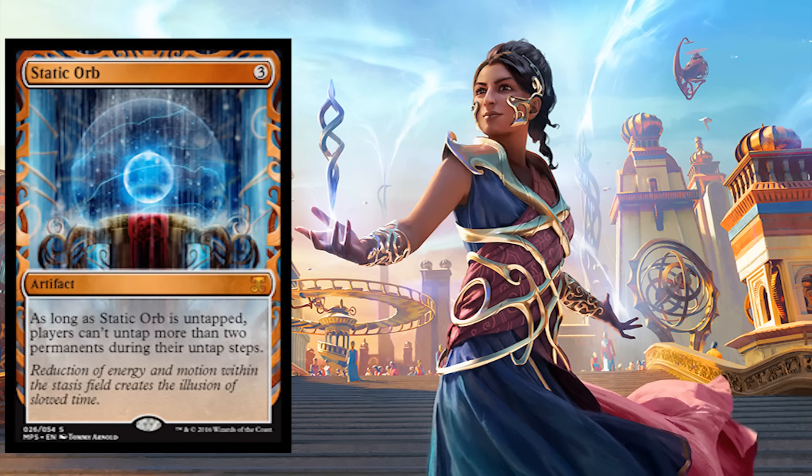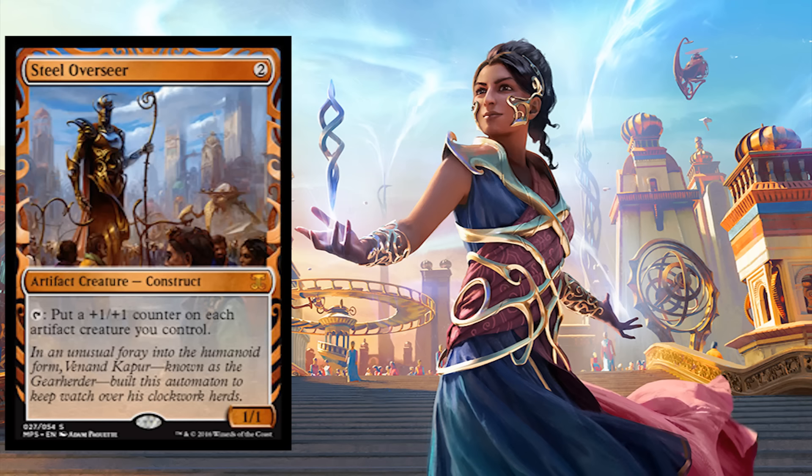Not enough for you? How about a Static Orb — beautiful. Every one of these cards — I've never seen a Magic card look like this before. How about Steel Overseer — we still have more cards to spoil. Then we have the Sword of Feast and Famine — just mind-blowing.